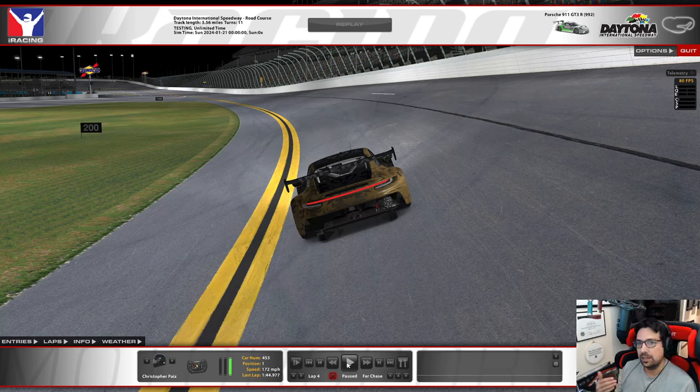The slipstream all the way down the straight will often put you side by side with another car going into turn one. Being able to manage your brake zone and also manage a car potentially on your outside or inside — depending on the line you take — is very important to being successful at Daytona.